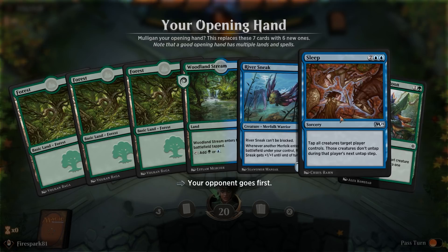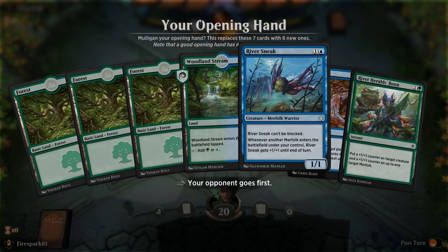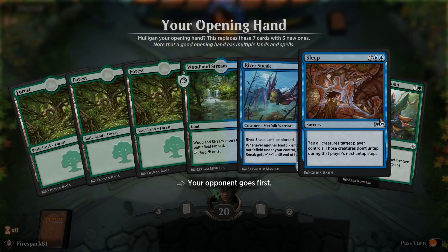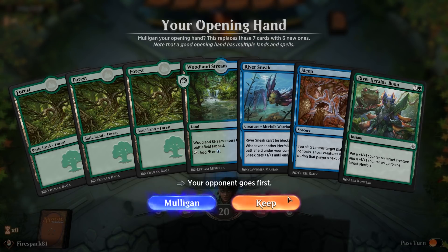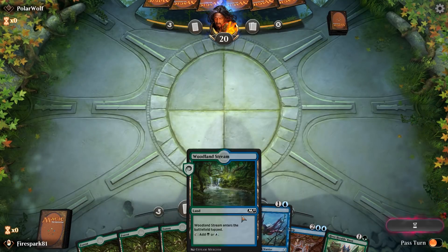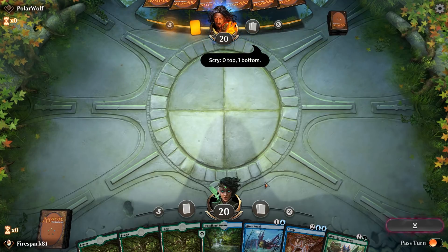Here we are with our opening hand — this is pretty decent. We can lay this down, then cast this turn two. It's very forest-heavy but we're going to keep it, because the main thing with this deck is to attack fast and attack often. It has a relatively low mana curve, which allows it to be fast.